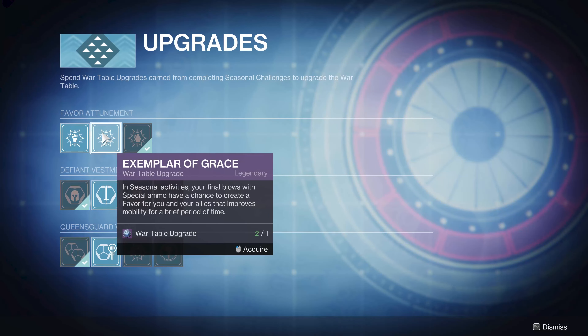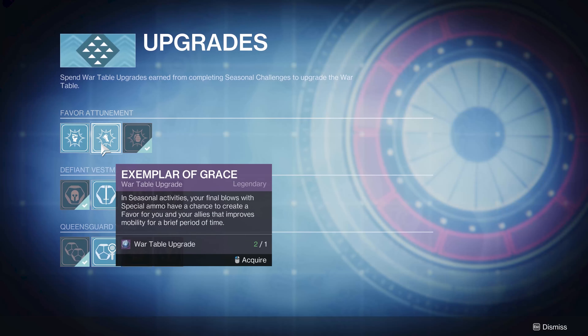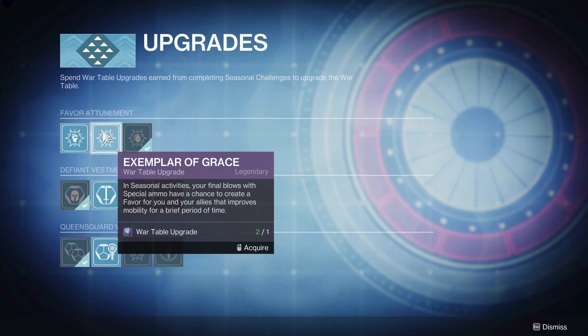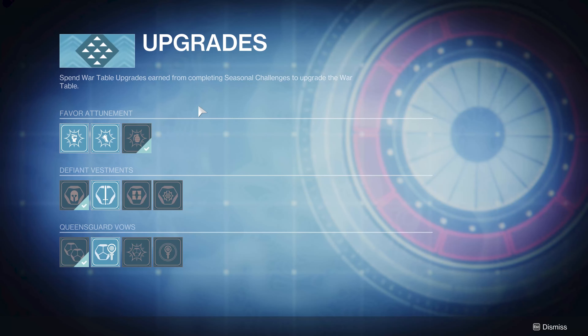The middle one — your final blows with special ammo have a chance to create a favor that improves mobility for a short time. Overall, I'm not too worried about mobility in these things. If I'm going to put a priority anywhere, I'm going to either get grenade or melee energy depending on your build. Mobility is not really a big concern for me, so pick one of these two and save the other two for pretty much your last upgrades.